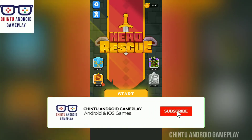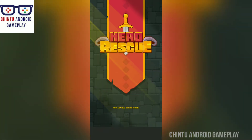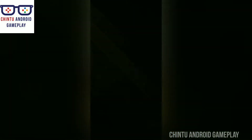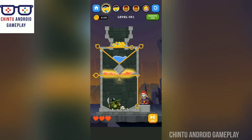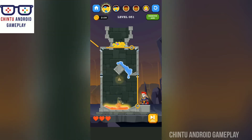Hello viewers, welcome back to my channel Chintu Android Gameplay. Now I'm playing Hero Rescue and the level is 51. In this game you have to pull the pins to kill the goblins and the hero has to collect the treasure.